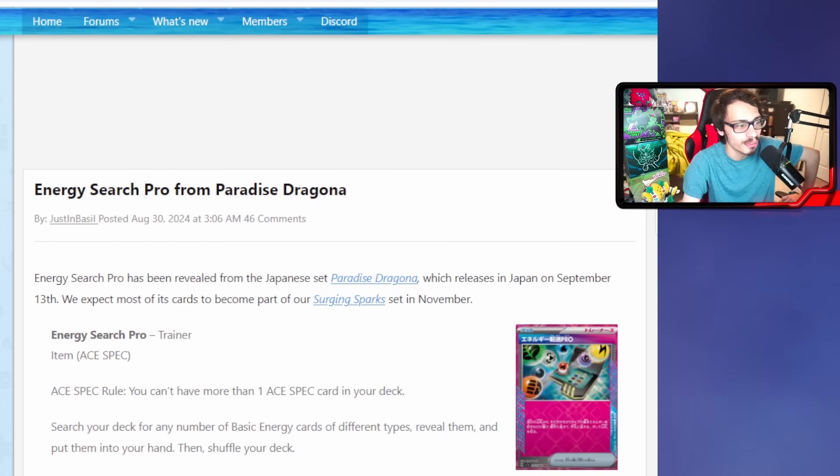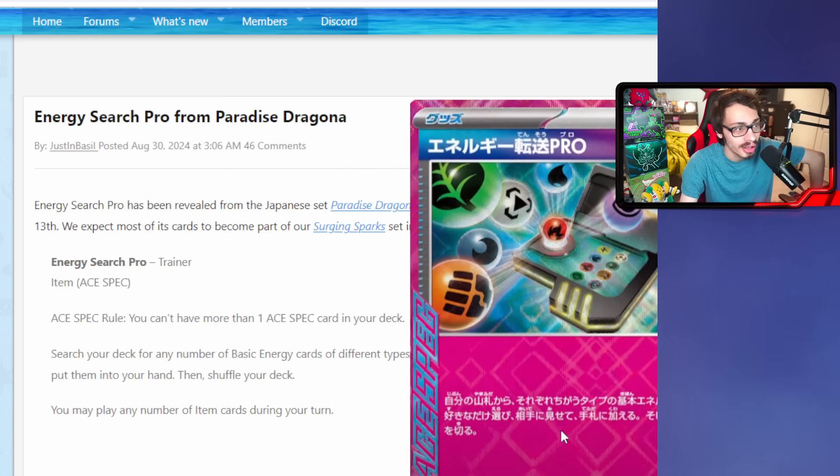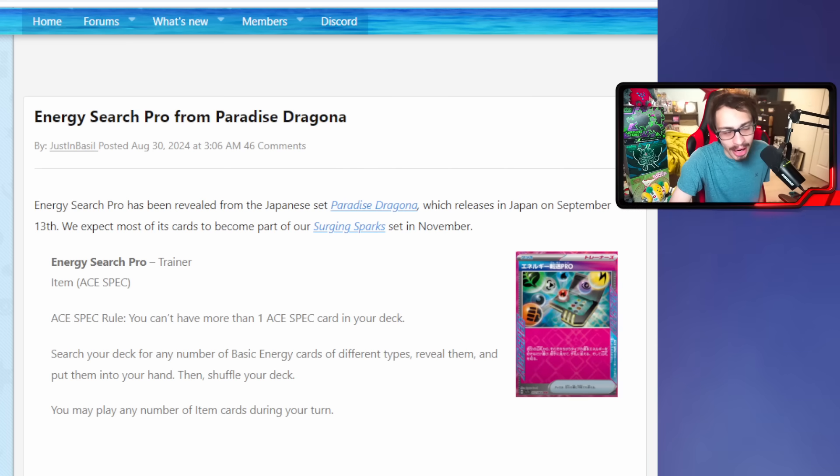Next up is the new A-Spec card: Energy Search Pro. This card has a simple but kind of crazy effect - you search your deck for any number of basic energies of different types, reveal them, and put them into your hand. There are decks that really benefit from having energy in hand - Golduck is a big one, and Grafaiai technically now has its own A-Spec. It could also see play in Shenpao since you're getting a bunch of different energy into your hand. It's searchable with Arvin, so you can basically turn an Arvin into a ton of energy cards out of nowhere.